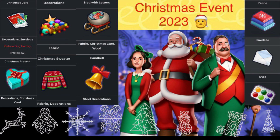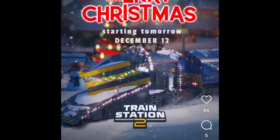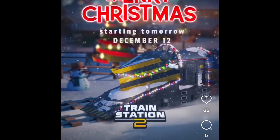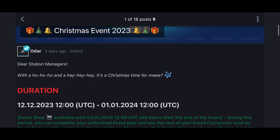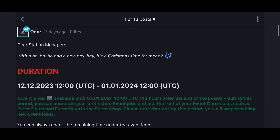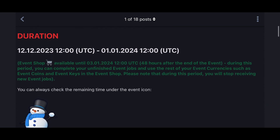Hi, welcome back to the channel Train Station 2. The Christmas event 2023 is finally coming, and I'm going to share with you the first video from Pixel Federation. This is a message from Pixel Federation: dear station managers, with a ho ho ho and hey hey hey.